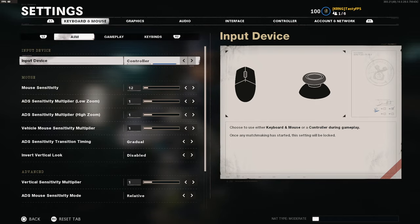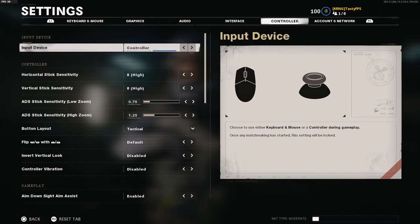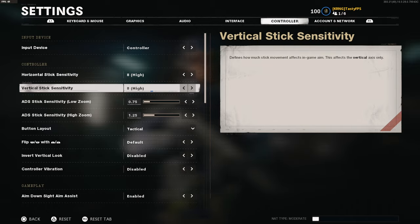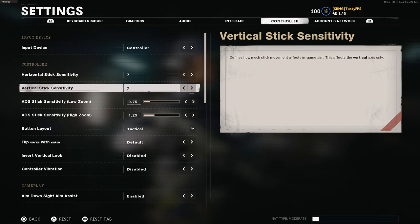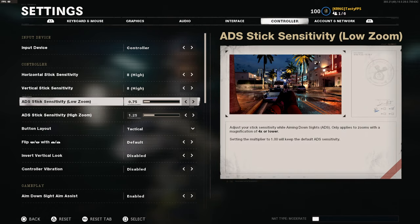I play on controller and PC, which is why I have all these extra tabs — keyboard and mouse, graphics, and all that. We're going to skip right to the controller tab. I'm playing on 8-8 sensitivity, which I change quite a lot based on the gun and what I'm using. If I'm feeling it I might go up to 9; if I'm having a bad day and missing shots I might lower it to 7. Right now 8 is my main sensitivity.